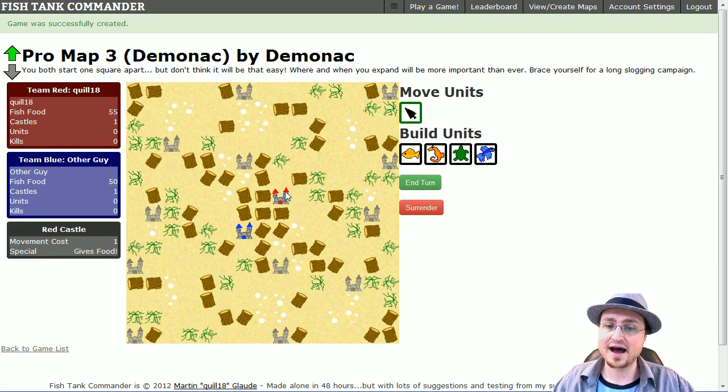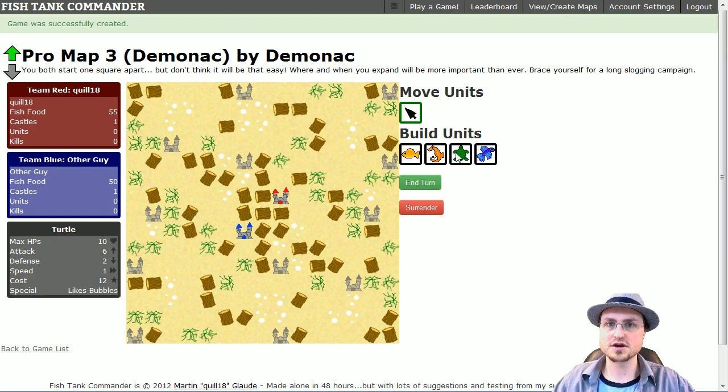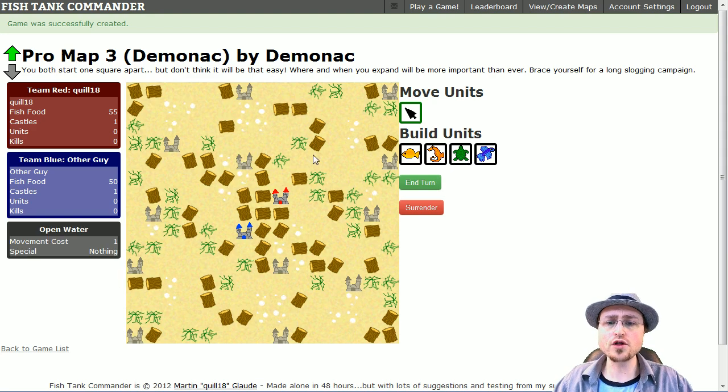You can see here in the middle of the map I control one red castle, and there are a bunch of neutral castles on this map. Other map features include logs — if you mouse over, you'll see a pop-up describing the tile. Logs block all movement. This open water has a movement cost of one. Weeds cost two movement. Bubbles are special: they only cost one movement, but only turtles can go through bubbles — all other units are completely blocked.